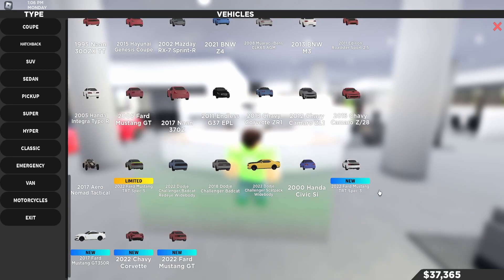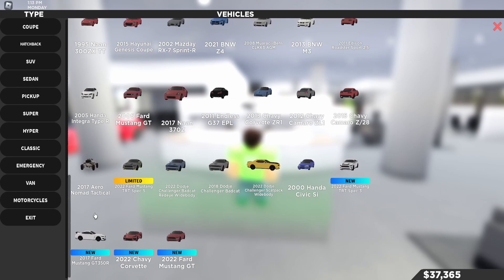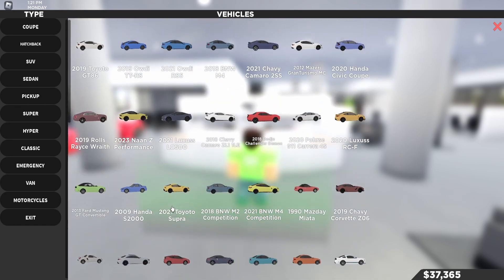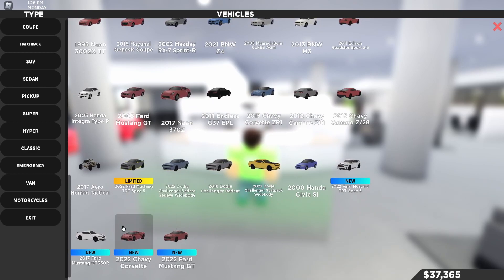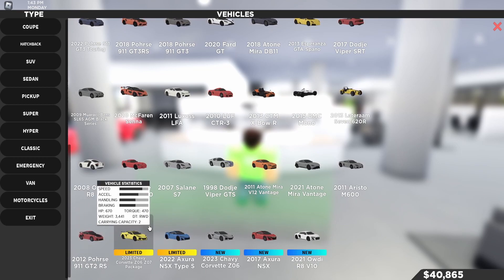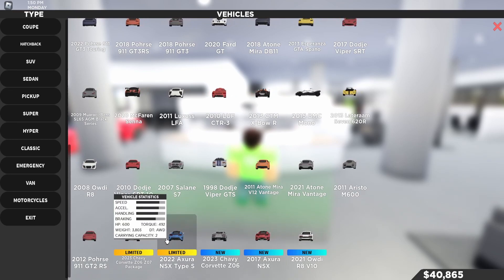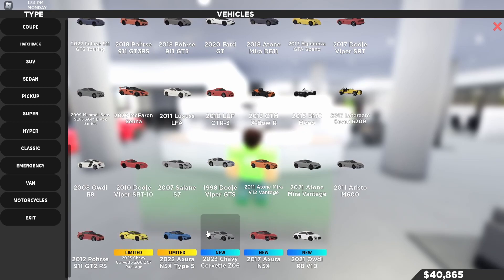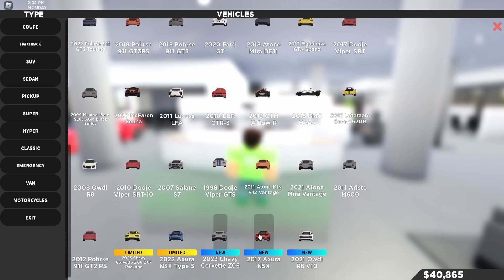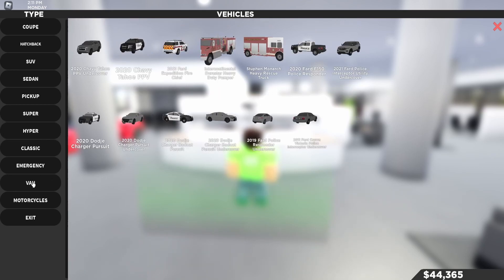They added the 2022 Ford Mustang RTR Spec 3, 2017 Ford Mustang GT350R, 2022 Chevy Corvette, and 2022 Ford Mustang GT — those two have been remodeled, not brand new. In the supers category we have a 2023 Chevy Corvette Z06 Z07 package, which is limited and track focused, a 2022 Acura NSX Type S, 2023 Chevy Corvette Z06, 2017 Acura NSX, and 2021 Audi R8 V10.